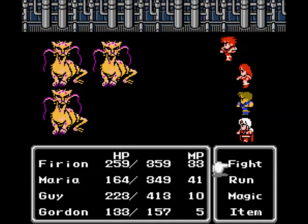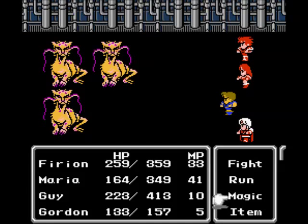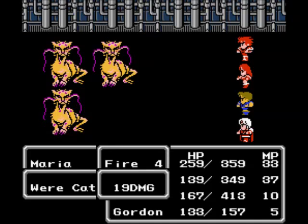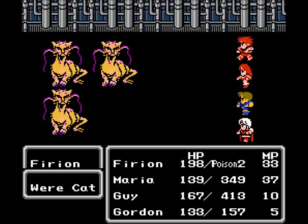Here is the most dangerous encounter in this area — some new enemies: Werecats. These guys hit so hard it's unbelievable, and they can inflict you with Poison 2. When they inflict you with Poison 2, it's going to deal probably 70 damage. The problem with this area is if you run out of MP on Firion and Guy, you're completely screwed. There's no way out — if you try to walk out of here, the enemies outside are ridiculously tough, almost near end game.